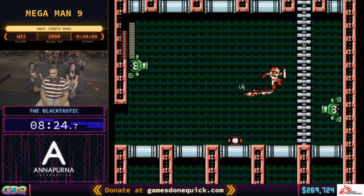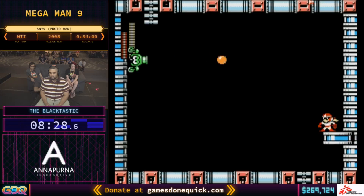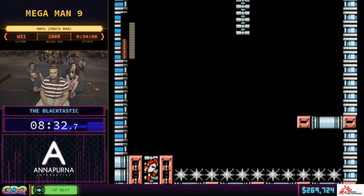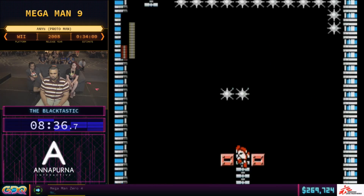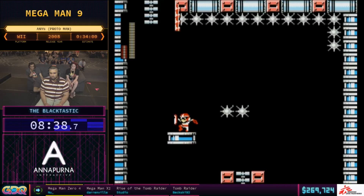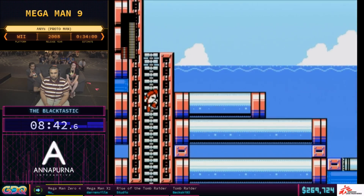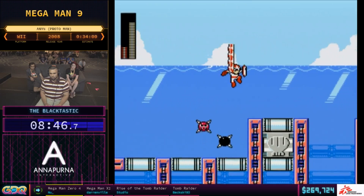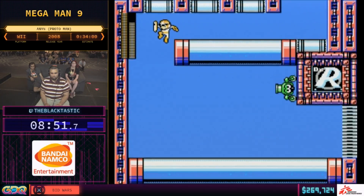We're going to be using jet for a little more small optimization. These rooms have these inkwell platforms — with proto-jet we can make them nice and fast. Falling down on any of these screens costs about eight seconds, so you really want to be careful. In a game with very few vertical screens, falling is always slow.